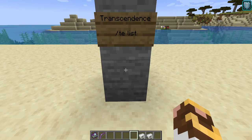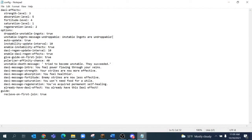Let's go over the Transcendence config because there are some additional items you can configure. Looking at the config, the five Daxy effects — you can actually configure their power levels for each one. A bunch of other options have been added as well. For example, you can make unstable ingots undroppable, meaning if you grab that unstable ingot you will die, no exceptions. You can also change the intervals for regeneration and instability, and if you really want, you can even customize the messages.